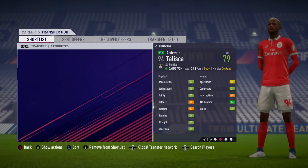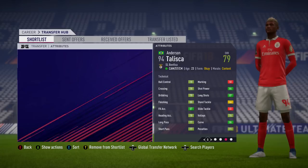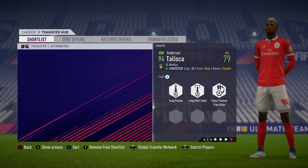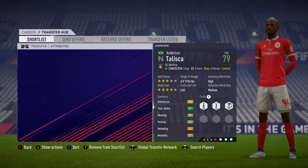Moving on to the absolute tower of a human being — Anderson Talisca from Benfica. Can play as an attacking mid, striker, or centre mid. Look how tall the kid is. He's 23 years of age and 79 overall, with a very good technicals page. Free kick accuracy at 87, 87 long shots, 86 curve, and 84 shot power — a ridiculous free kick taker. He's got the potential to grow to 83. Playing for Benfica in the Portuguese league, originally from Brazil. Four-star weak foot, three-star skill moves, and high attacking work rate. Six foot three, but the game makes him look like he's genuinely seven foot seven.